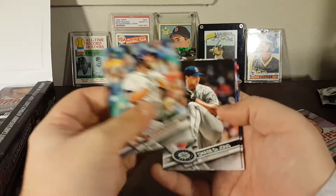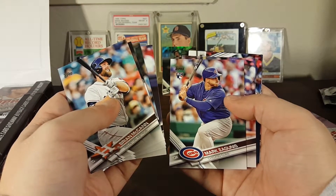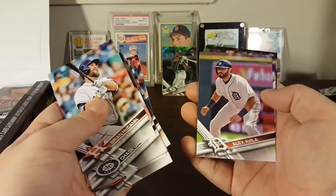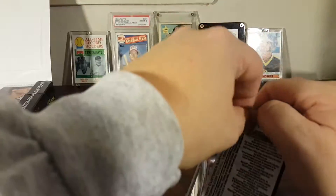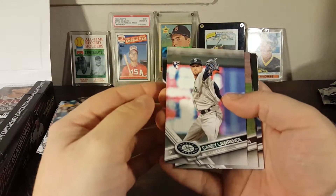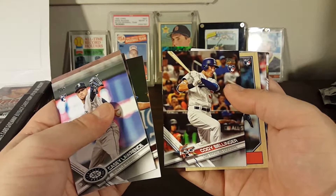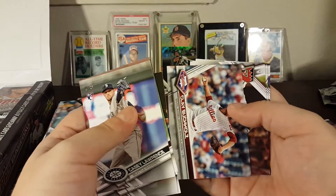Brian McCann. Chase De Jong — I think I had that before, maybe it was a debut. Carlos Ruiz, Rafael Batista rookie, Mark Zagunis rookie, Eddie Murray — that's interesting, must be like the Pedro one where they just have a throwback with the new look. Knapp and Lively rookie combos, Alex Avila, Mike Moustakas and Derek Fisher — not to be confused with the point guard for the Lakers.